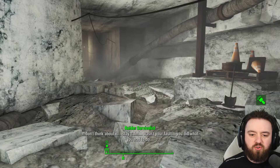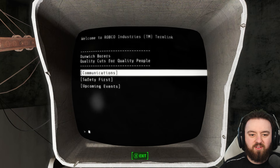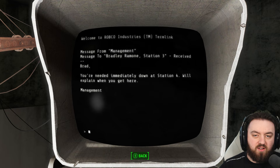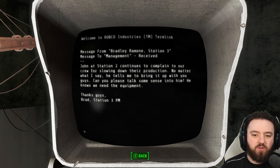The raiders are progressively paranoid as you go deeper. Now we've reached Station 3 - there's an urgent message to Bradley Ramon, also needed at Station 4. Bradley was requesting railings because another worker nearly fell in, as this is definitely the pit. John at Station 2 continues to complain about Station 3's crew for slow production, and Bradley asks if someone can talk to him, as they need the equipment.